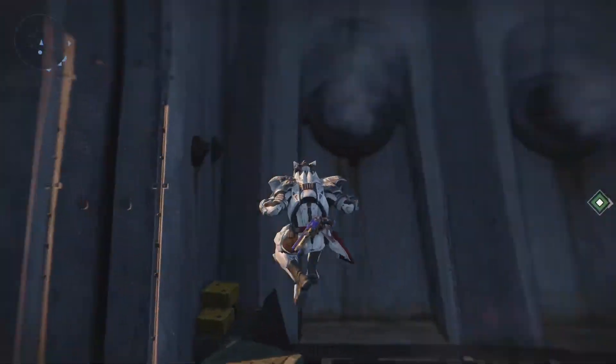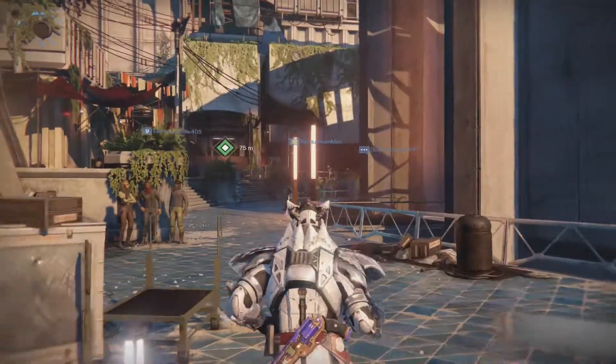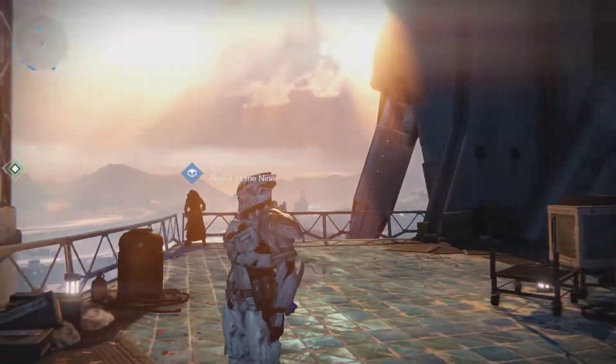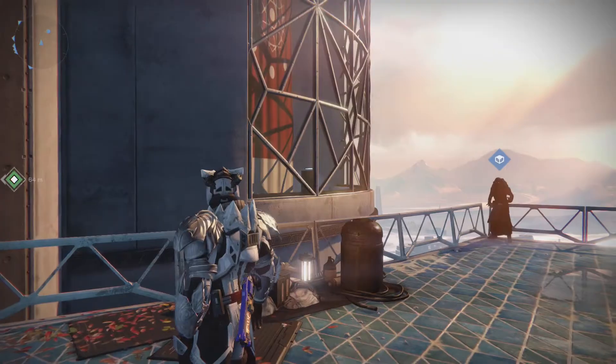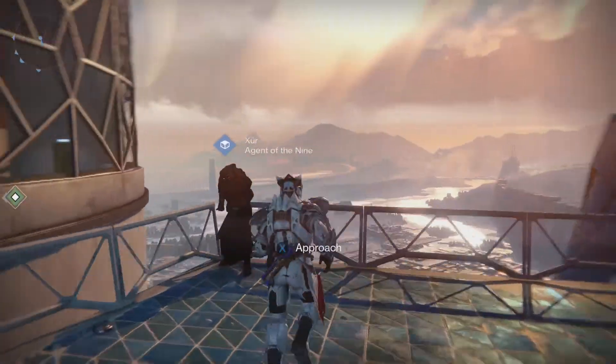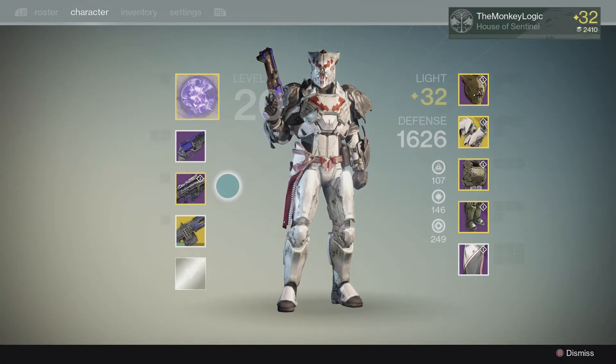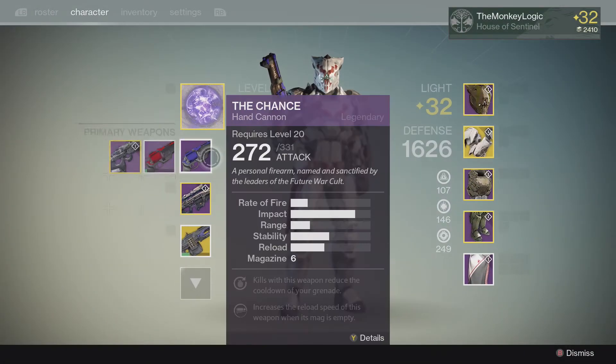If you guys didn't know, the 1.2 update — the pre-House of Wolves update — dropped this morning, and there's a couple new things going on in the tower, besides Xur being here as well. Accommodations will no longer be useful according to Bungie in the next DLC.